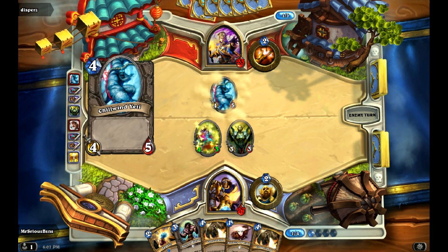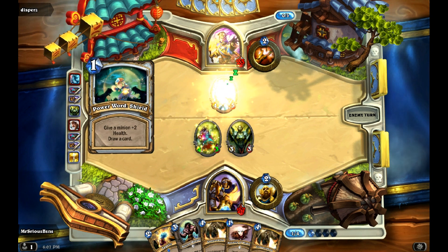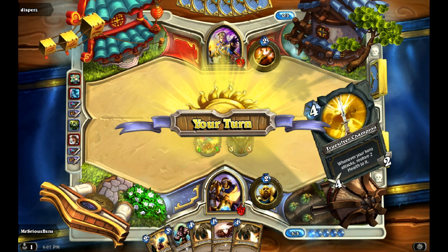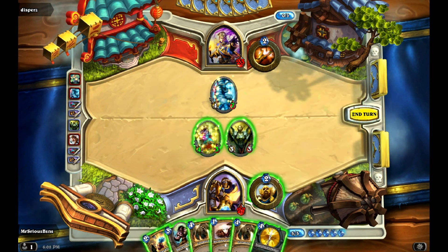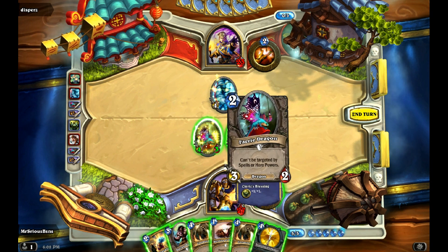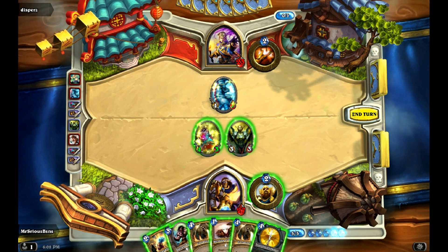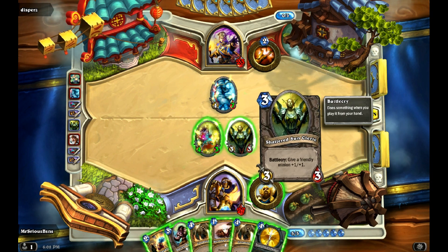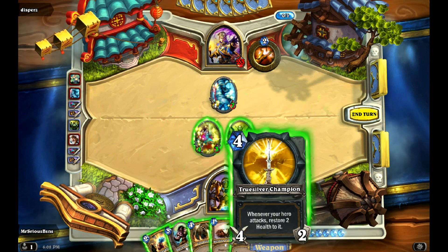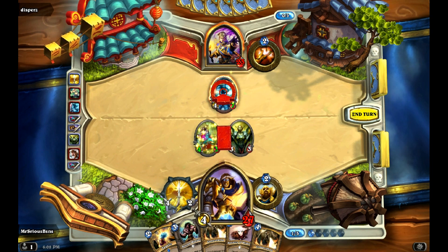He plays Chillwind Yeti with Power Word: Shield. At this point we don't want to lose our Fairy Dragon because it's causing a lot of problems. But at the same time, I'd hate to lose the Truesilver Champion as well. We're just going to trade it off — it'll be fine. We don't need the card draw just yet, and we want to still pressure this guy's health.